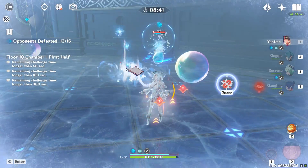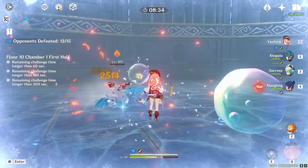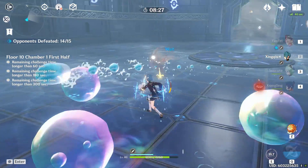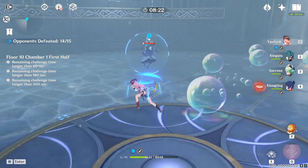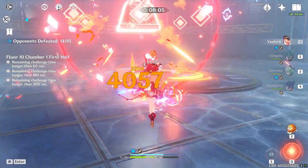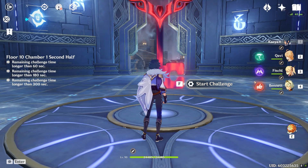Don't worry too much about getting frozen — you have plenty of time. Sheer Cold combined with all the bubbles can be triggering, but after doing this many times it's nothing to worry about. Sometimes you just want to pop Xingqiu's E so you get that healing off. The shield isn't too hard to break because it's a lower level and you have a bunch of reactions you can trigger with Xiangling and Yanfei.